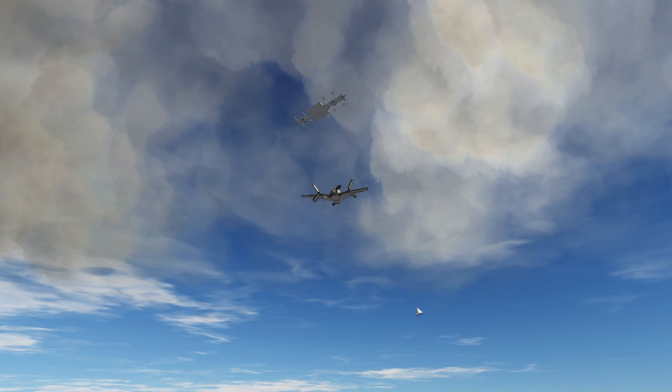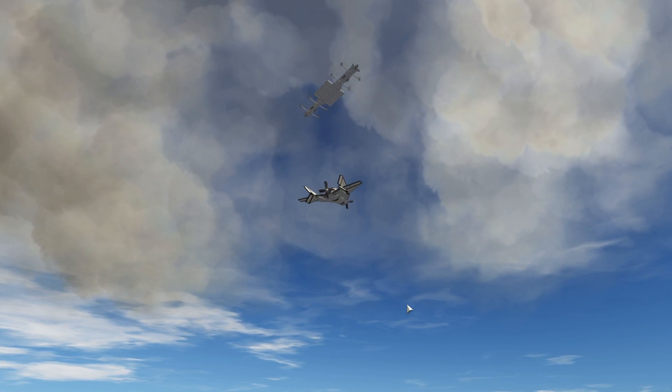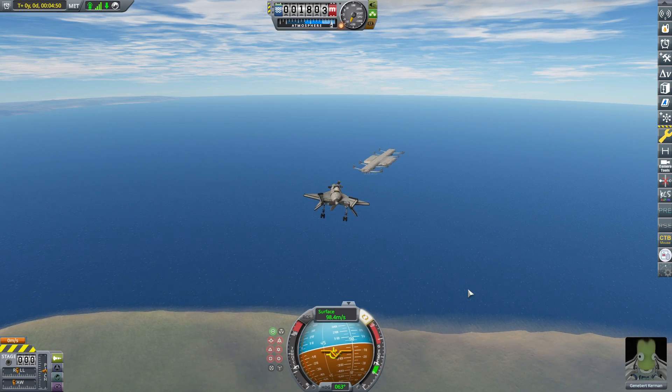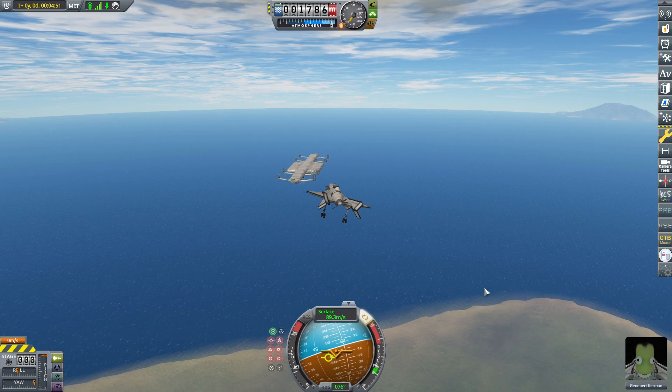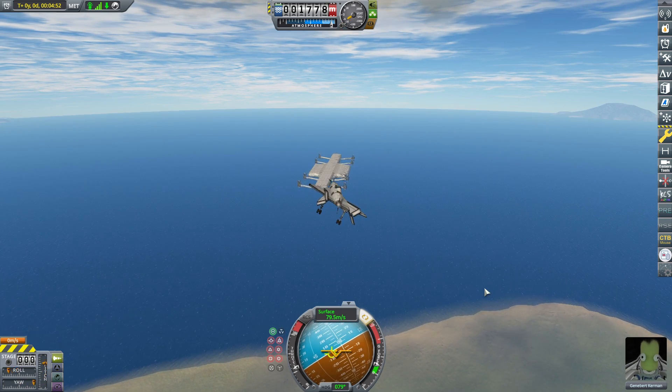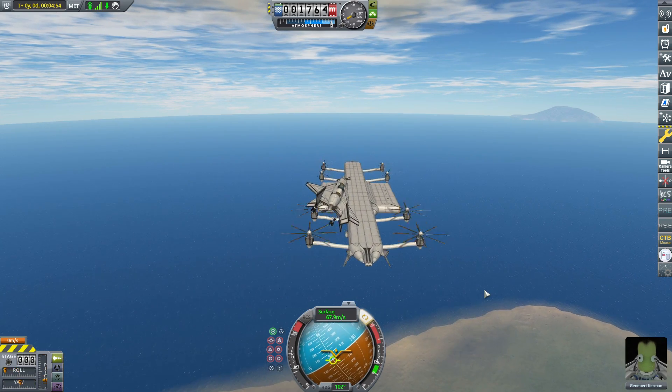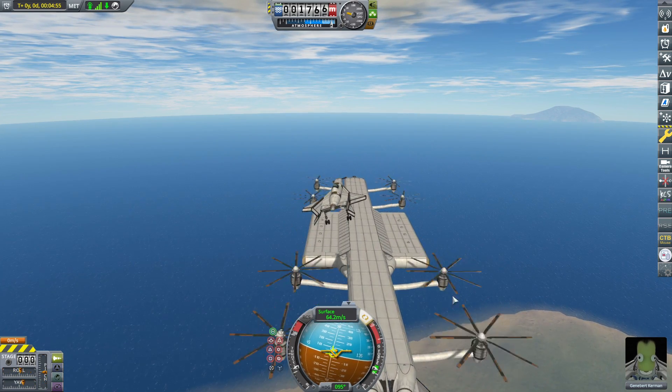Obviously, the most distinguishing feature of a helicarrier is that aircraft can land on it and be stowed. Of course, that's easier said than done. The way that was supposed to work is the long runway in the middle was for landing, and the two holders on the side were there for stowing.